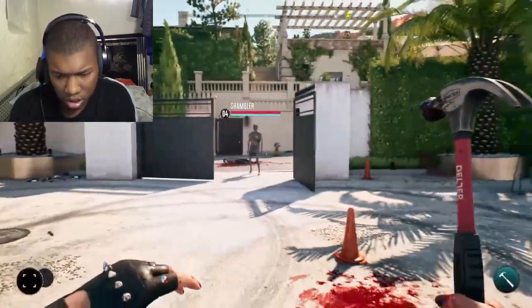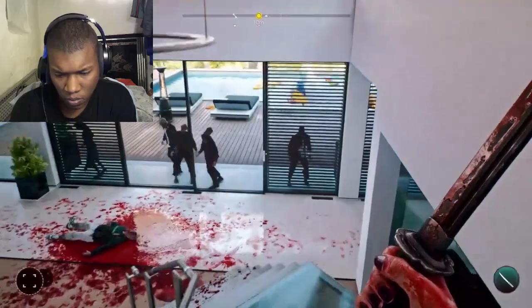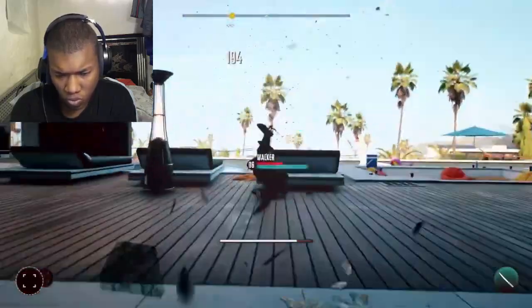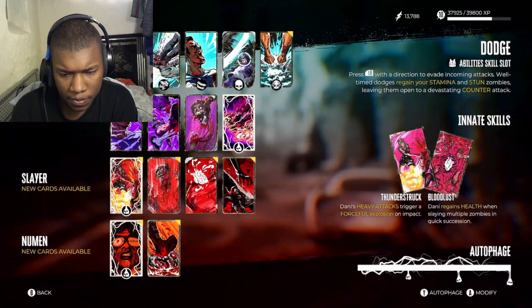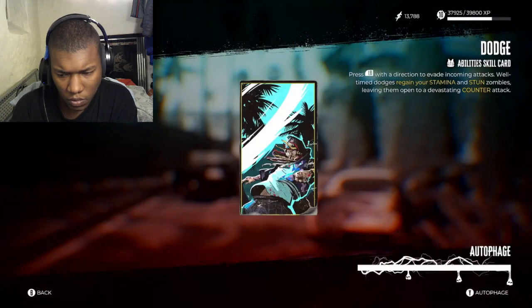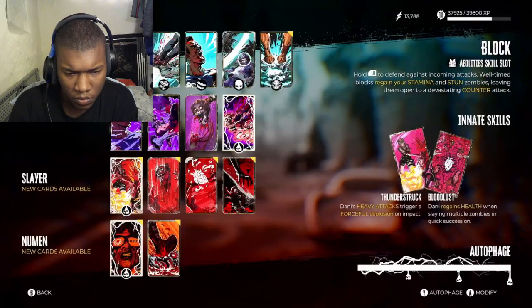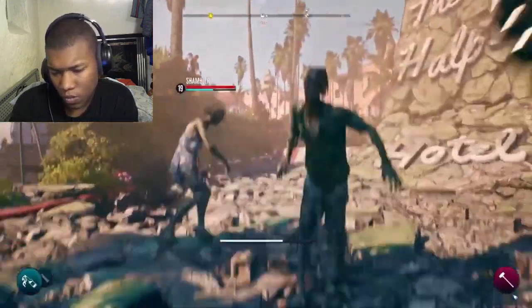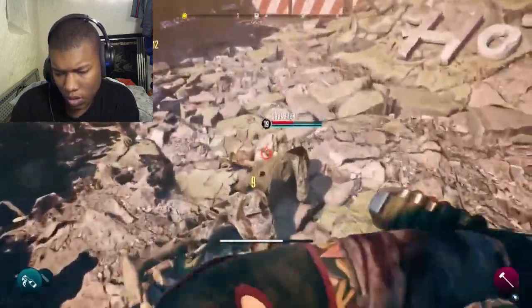Building on each character's base stats, Dead Island 2's skill card system allows you to tailor your character traits to best suit your playstyle. It's a refreshingly streamlined approach that contrasts with some of the more convoluted skill trees found in other modern action adventures, allowing you to choose between basic abilities like blocks and dodges, and then layering on cards to further enhance them.